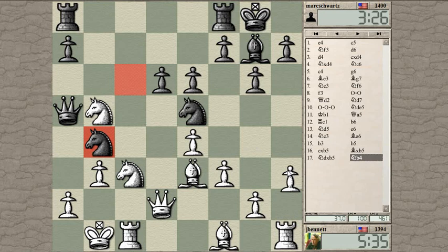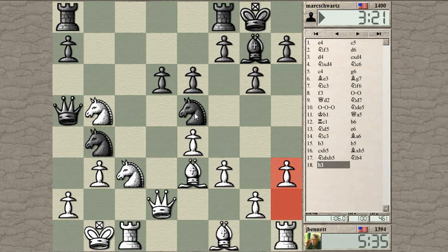I'm going to start by trading off this knight. If I just kick it though, he can go to another square. So I'm going to play h3 to control the g4 square and then f4 to kick the knight.